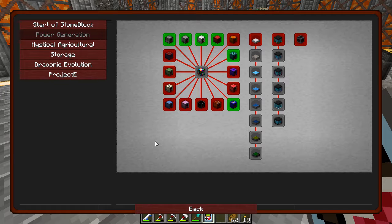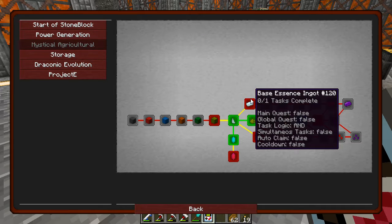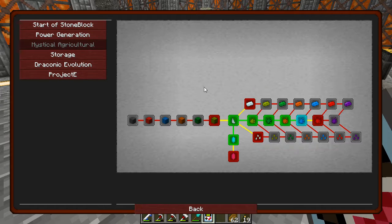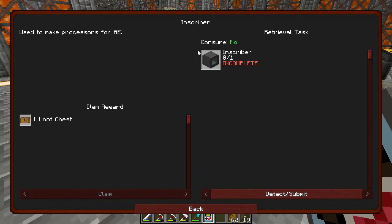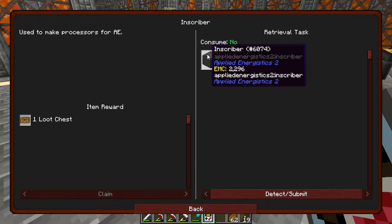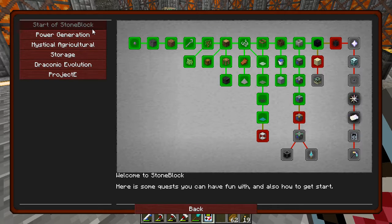Mining dimension — for the solar panels. Besides that, we can also dig around with some of the mystical agriculture stuff. Storage — I suppose we should start on AE2 next week as well. Dig around with this whenever we can.